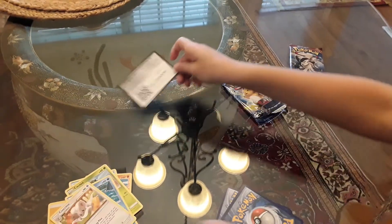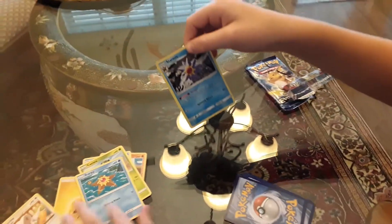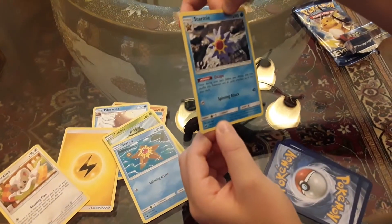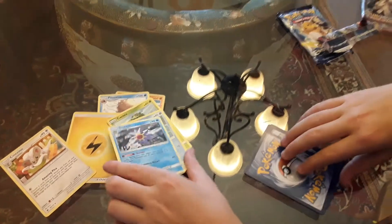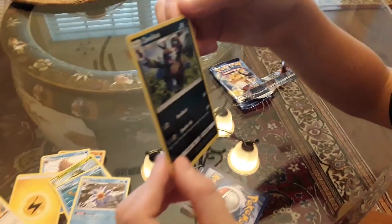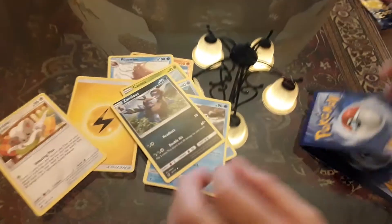Pause the video right here. And Starmie! Oh yes, I got the Evolution of Staryu. He has 90 HP and he has a Spinning Attack for 40. Those are two new cards for me. Waleos with 90 HP, double hit for 60 times. Powerful.